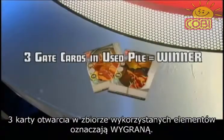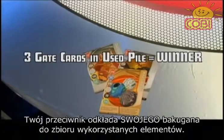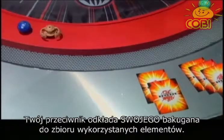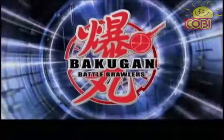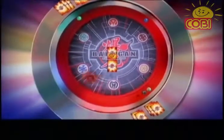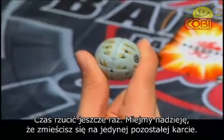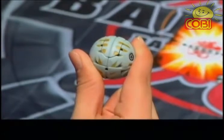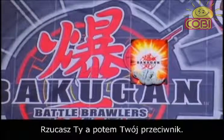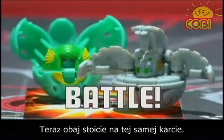That means you take that gate card and your Bakugan and place them in your used pile. Remember, the first to have three gate cards in their used pile wins that game. Your opponent puts his used Bakugan in his used pile. Time for you to roll again, hopefully over the remaining gate card. Roll, and then your opponent rolls.